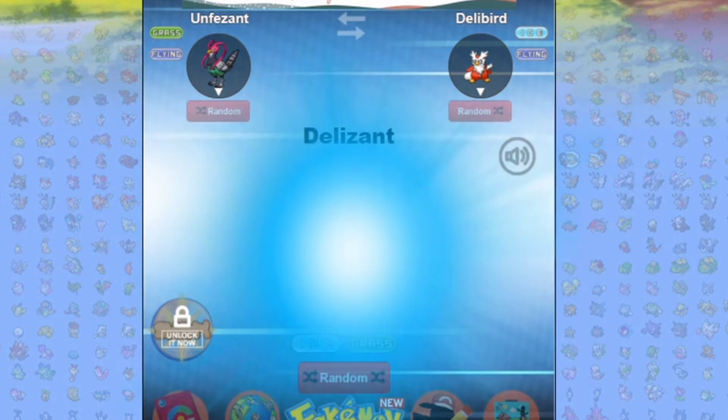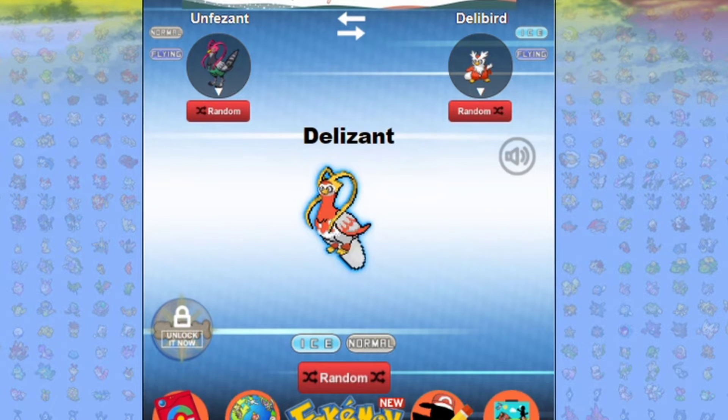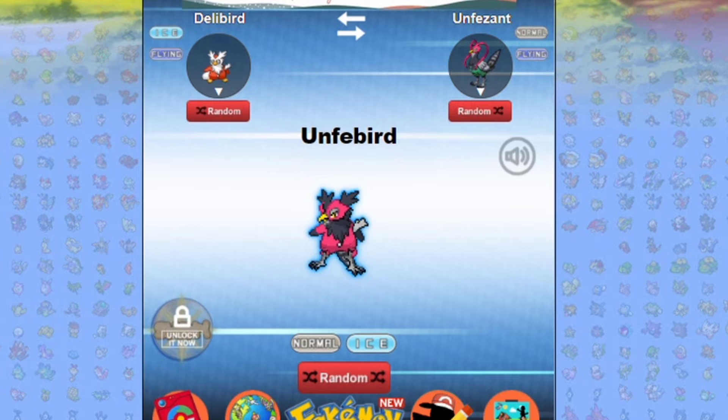Fuse Unfezant with the Delibird. Actually, that color scheme is not bad. You could do away with the tail-bag thing — it'd be cool. Unfezant is obviously a pheasant but this could be like the partridge in a pear tree type deal. Let's see it the other way around. Actually that's not half bad, but I'm getting some dark fairy-type vibes — not a normal ice type. Dark fairy or dark psychic, that's what I'm getting here.